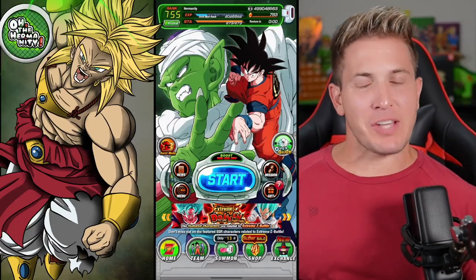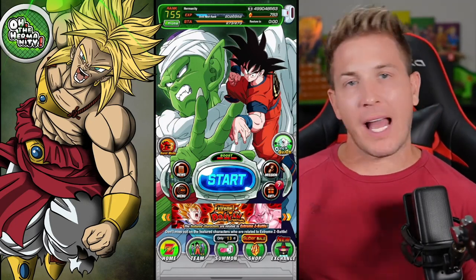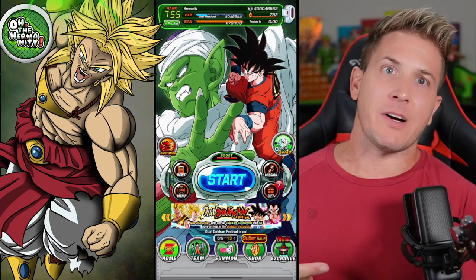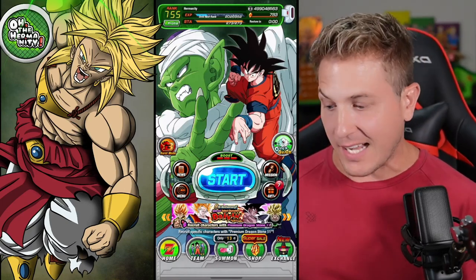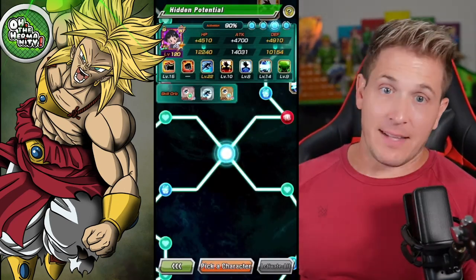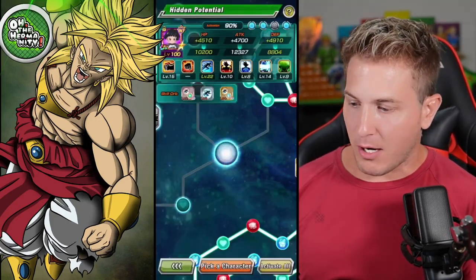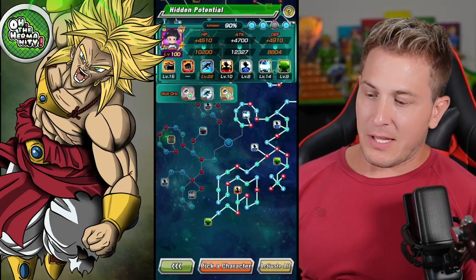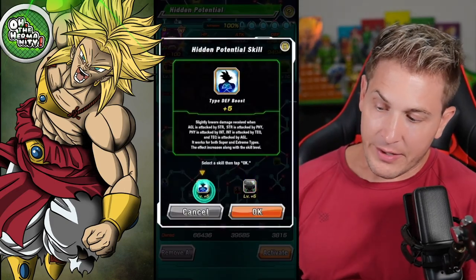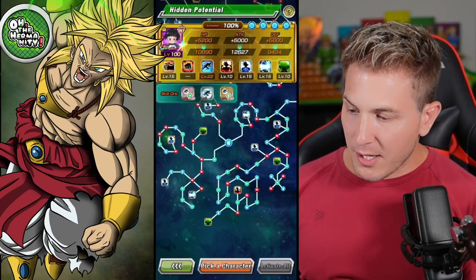Hey, what's up guys, welcome back to the channel. Got another summon video for you today. We actually got really lucky in the last video — we managed to pull Ella Gohan and about 250 stones. We did a few multi-summons on the Goku banner, didn't get Goku, but we did get some dupes. One character I forgot to mention was INT Pan, and I got the rainbow on her, which is nice — one more character Tiger probably doesn't have rainbowed.